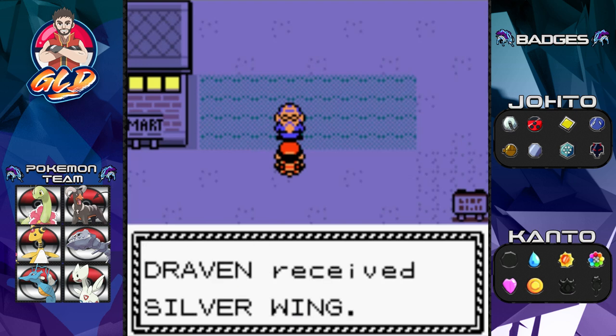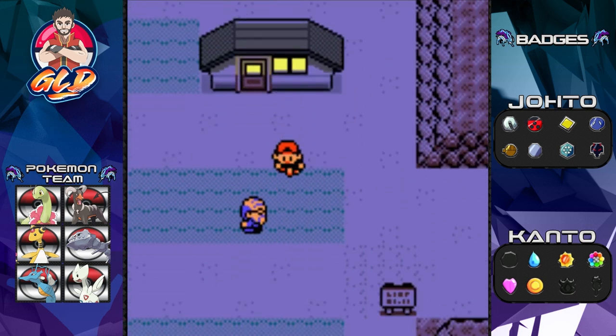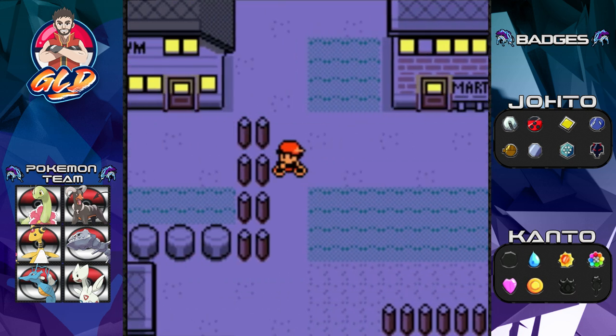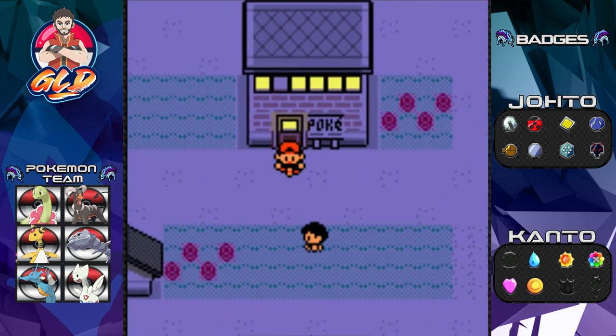'Here, I want you to have this item I found in Johto.' And we get the Silver Wing. If you're playing Pokémon Gold it's the Rainbow Wing; Crystal and Silver both use the Silver Wing. That enables us to go to the Whirl Islands and find Lugia.